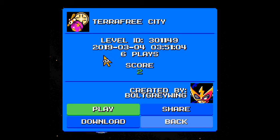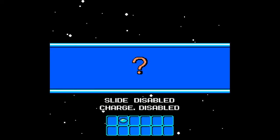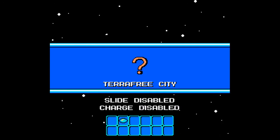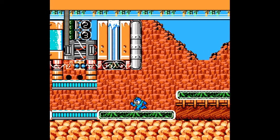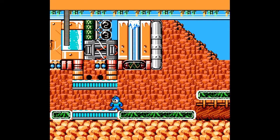Alright, welcome back to more Mega Man Maker. Today we will be playing through Terra Free City, created by BoltGreywing, 6th place with a score of positive 2. Slug Disabled and Charge Disabled, and we have the Buster with Ammo — as is usually the case when playing BoltGreywing stages — and we don't start with the Buster. We have a variety of tiles here.